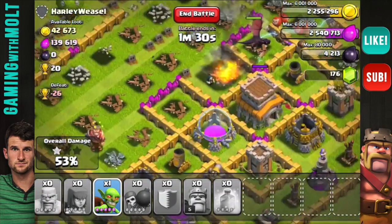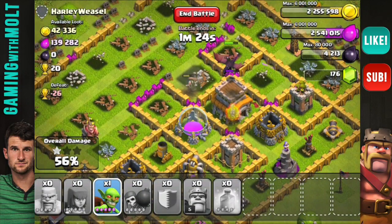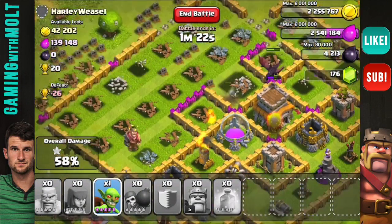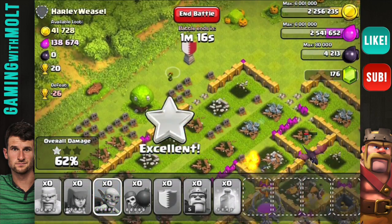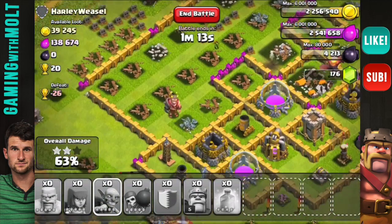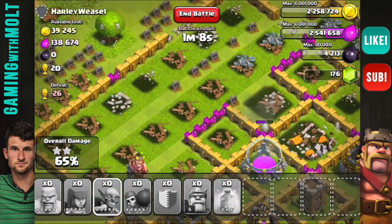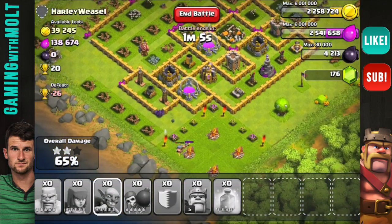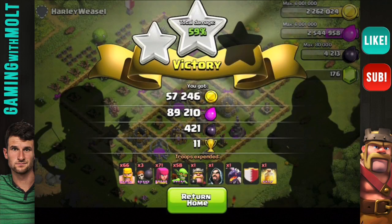We still have a minute and we do have our dragon. We already got the amount of elixir that we needed. I'm gonna drop this one lonely little goblin — let's follow him on his journey... his journey to death. So he's down, the dragon's down. I think that's gonna be it. We did get two stars so I'm okay with that. Let's go ahead and end that battle and see what we came out with.